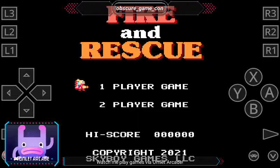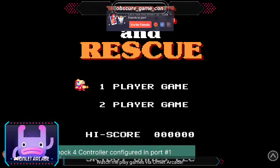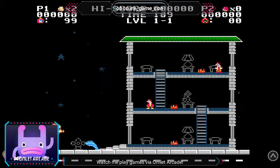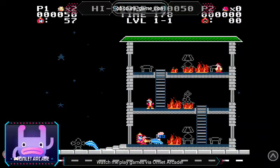We're going to take a look at a brand new game available through Itch. This is being played through RetroArch. This is Fire and Rescue. It plays kind of like Ignition Factor meets Donkey Kong, and this is available for the NES.